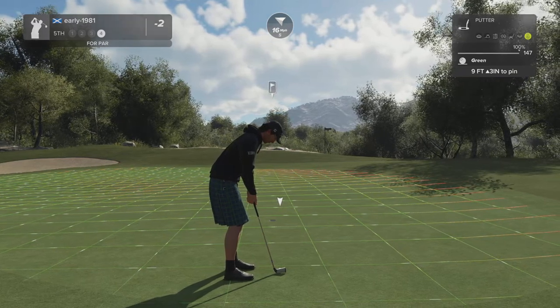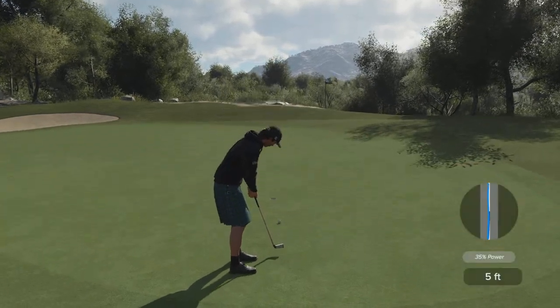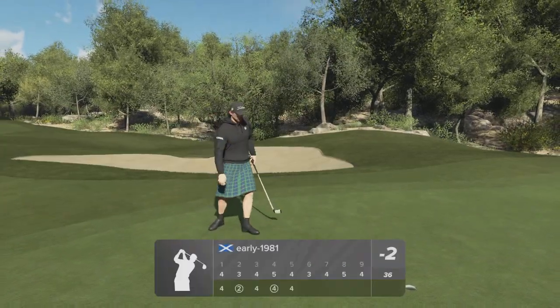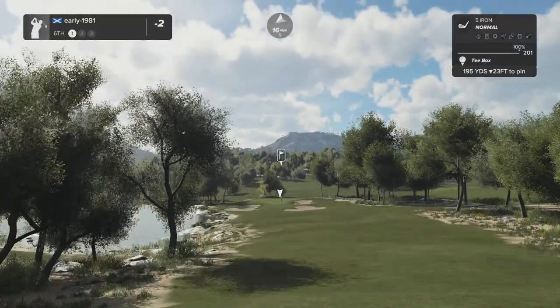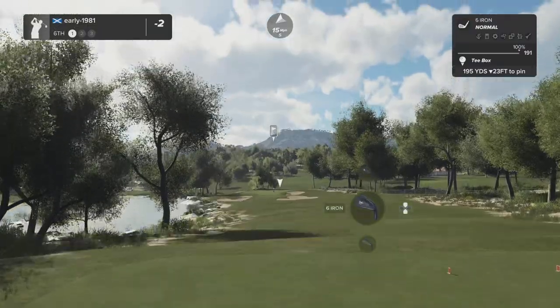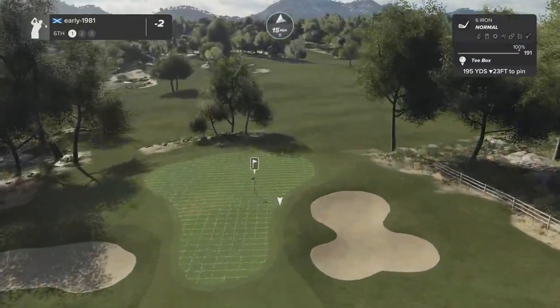It did have a slight downhill slope to it. Solid par coming back up the hill, remaining at two under. Disappointed with that birdie putt. Hole number six — another tough par three, very tight greens, swirling winds — this is going to be a very difficult shot.